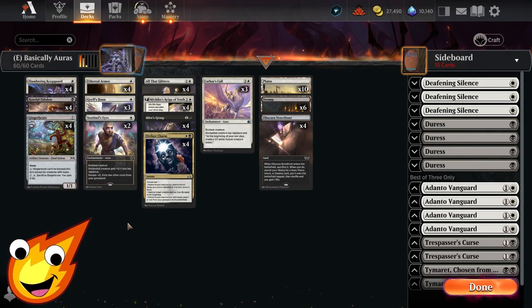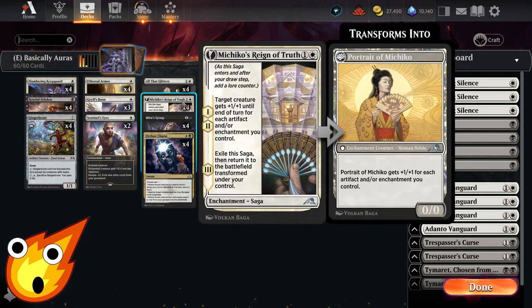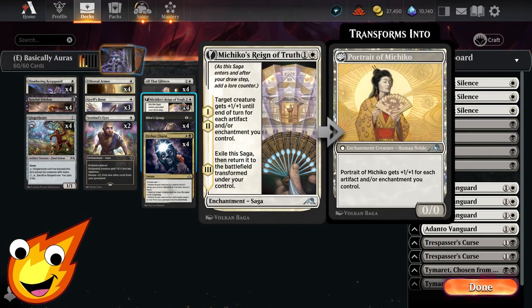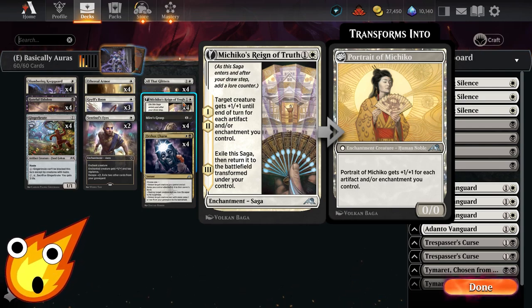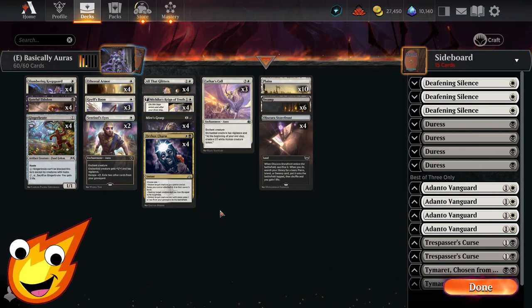Besides Ethereal Armor and All That Glitters, we technically have another creature: Michiko's Reign of Truth. This saga gives us a +1/+1 pump for each artifact and enchantment we control for the first couple of turns, and then once it flips, it becomes Portrait of Michiko — which also gets +1/+1 for each artifact and/or enchantment we control. So this technically counts as an extra creature we may need later in the game.